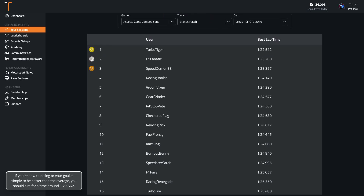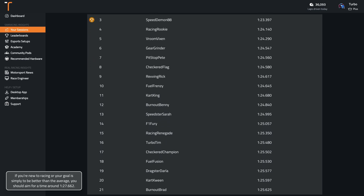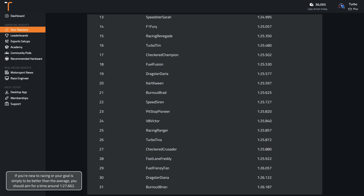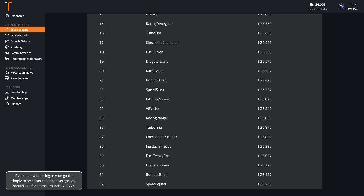If you're new to racing or your goal is simply to be better than the average, you should aim for a time around 1:27.7. Wherever you are in your sim racing journey, if you're wanting to get faster, you can record your laps with TrackTitan and compare them to professionally driven laps.